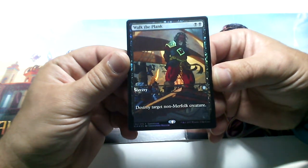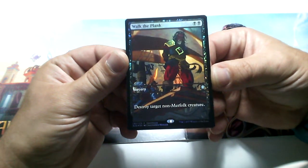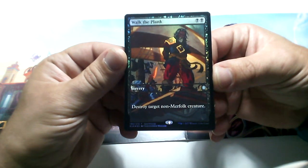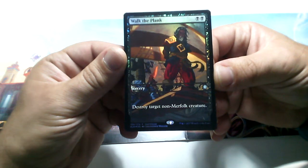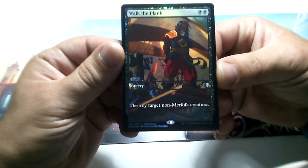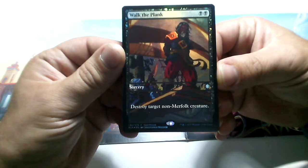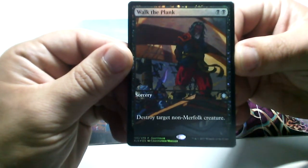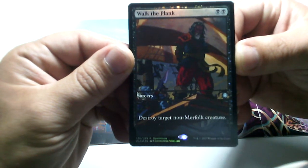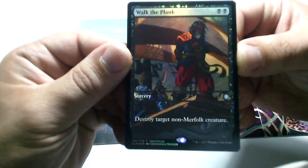The set releases next Friday, so today I already won one of the new cards. This one is Walk the Plank — for two swamps it's a sorcery: destroy target non-Merfolk creature. It should be a good card for its cost, just two swamps. We've been reading and hearing a lot about the new Ixalan set.